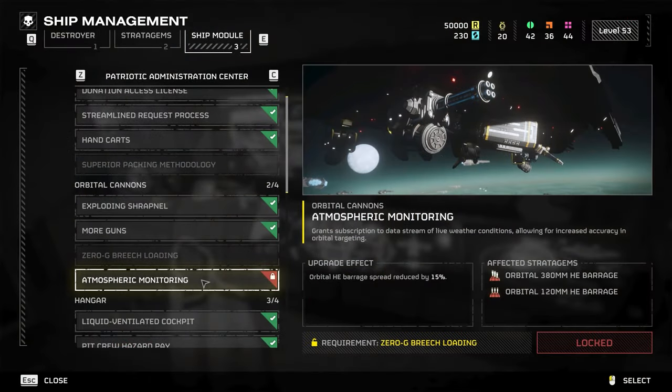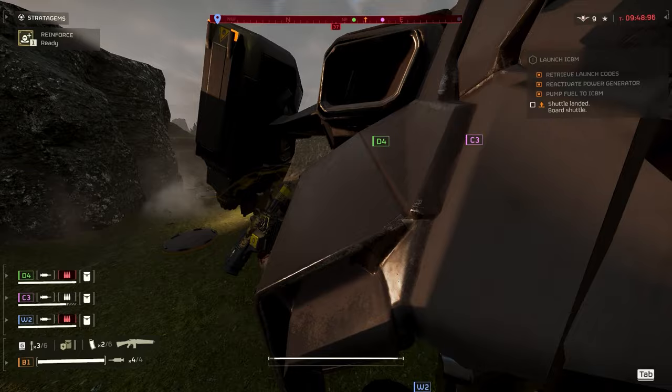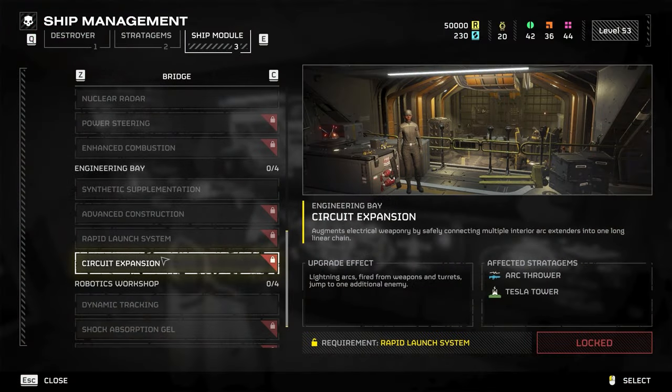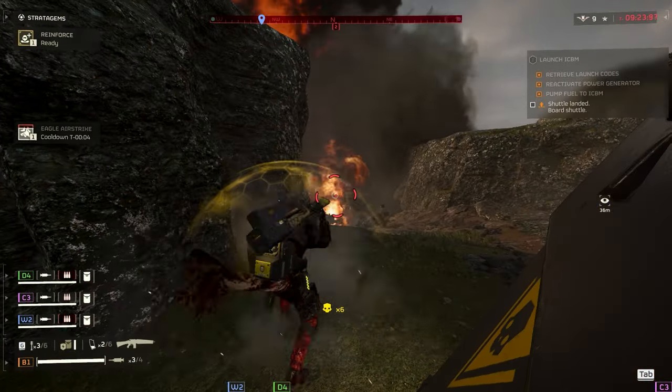For our orbital cannons we get Atmospheric Monitoring, which grants a subscription to live weather data for increased accuracy in orbital targeting. The effect: the Orbital HE Barrage spread is reduced by 15%. Honestly, this was kind of needed and I'm a little mad it requires a ship upgrade — I think it should've just been a buff. For the Engineering Bay, we get Circuit Expansion, making lightning arcs jump to one additional enemy. I'd put this at the bottom of your list.